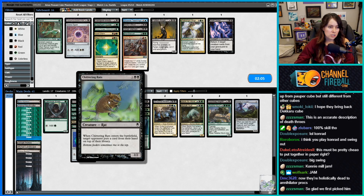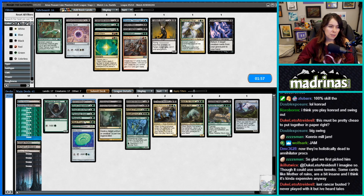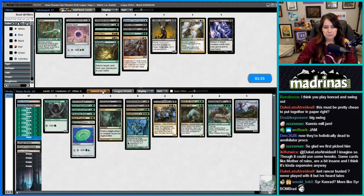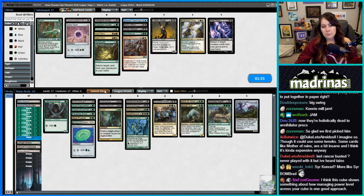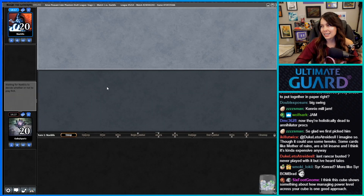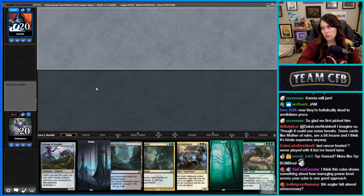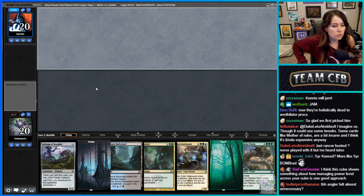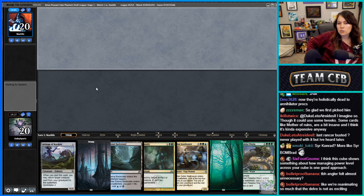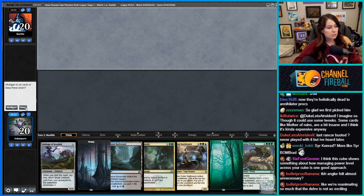Chupacabra looks good, Chitter Man looks good, Vampire Nighthawk looks good, Order seems good, Dryad Green Seeker is great. Maybe the Regrowth is a little unnecessary. Rancor is really good but it's much better in limited like draft rather than cube — the only way to get rid of a Rancor is if you kill the creature while it's on the stack, otherwise it always just comes back. It's a powerful effect but in cube it's just a little not good enough.